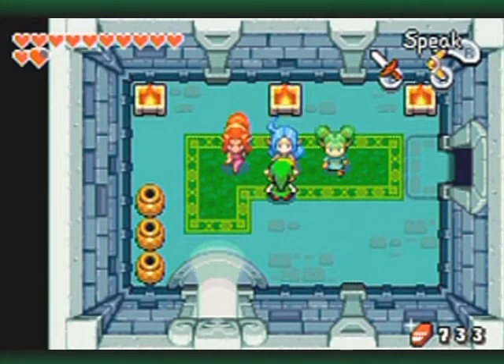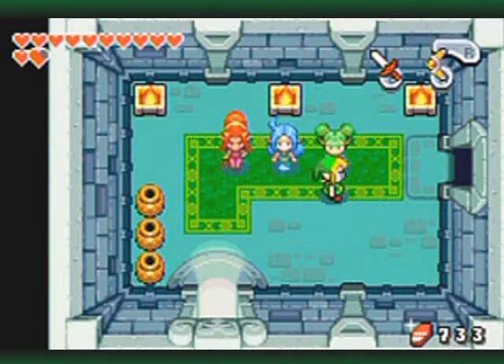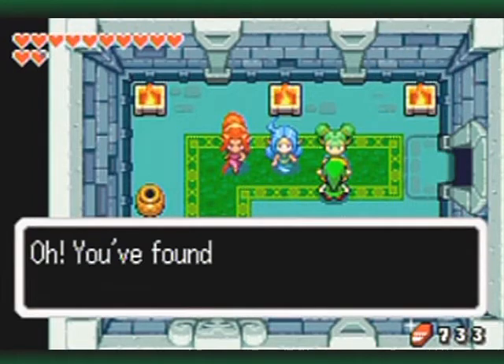Neiru gives you a blue charm for defense only. So definitely, definitely go with the green charm.